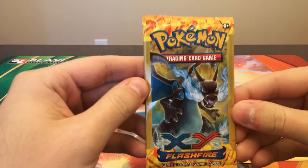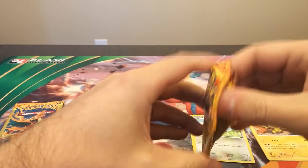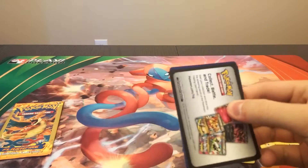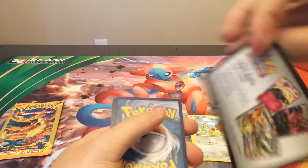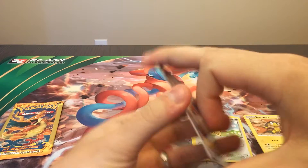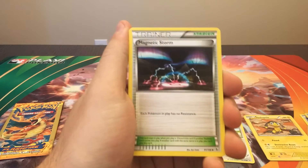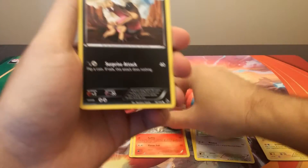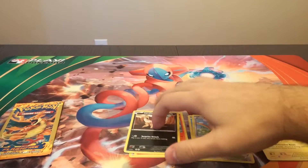I have seen EX cards get pulled from these as well as full arts; not sure if you can get secret rares. We have a Magnetic Storm, a Ponyta, and a Sandile — so we are striking out.